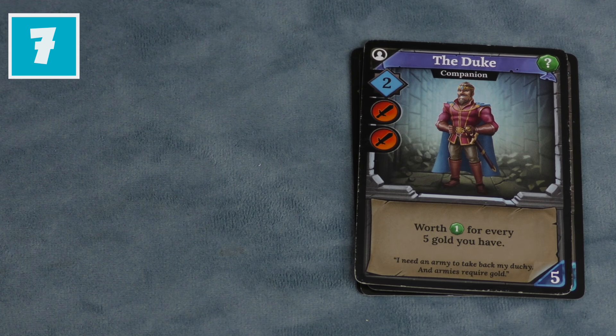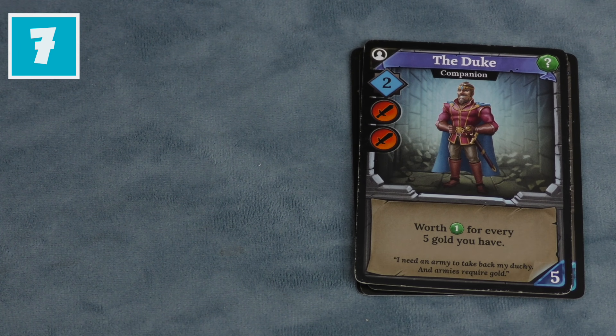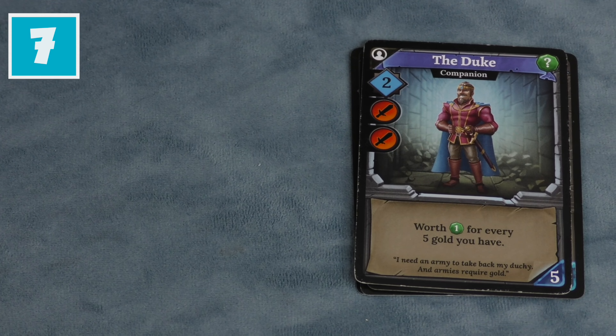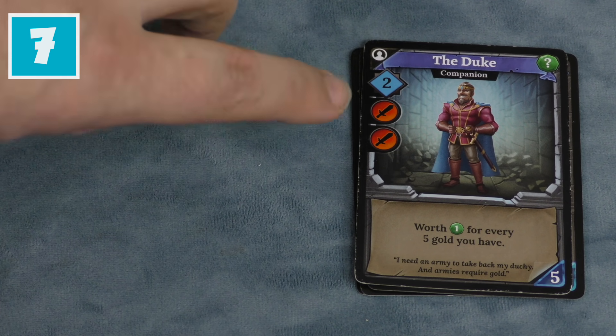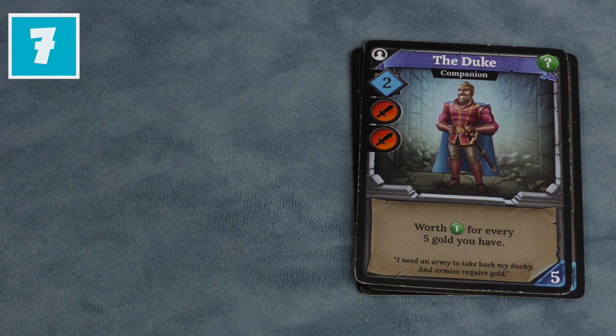Next we have number seven: the Duke. The Duke is worth a point at the end of the game for every five gold you have, and he makes you want to start hoarding gold. Get a lot of gold, hoard it up, don't spend it on items because it makes it worth points. And he also gives you two buying power and two attack, so I find him to be very handy.